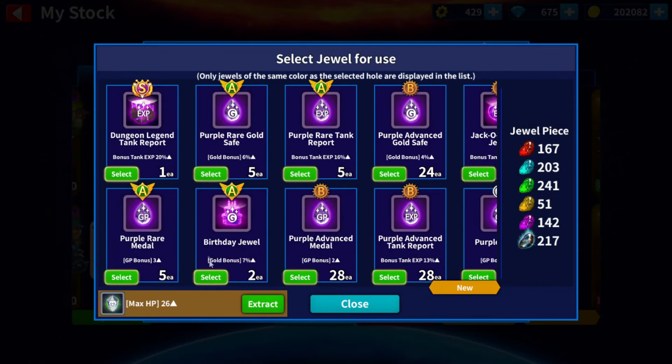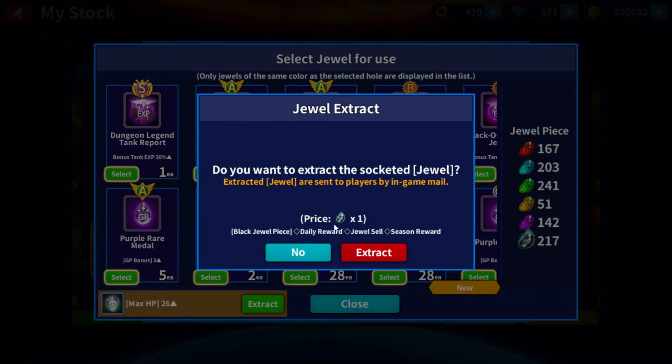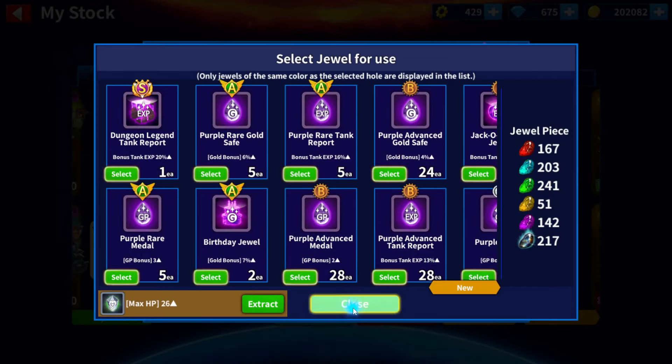La cosa es que para extraer tienes que darle a equipar. Una vez que tú le des equipar, acá abajo te sale la opción de extraer. Es así como puedes recuperar tu joya. Le das a extraer; por ejemplo, la joya tipo C cuesta 1, y te la va a mandar a tu correo.